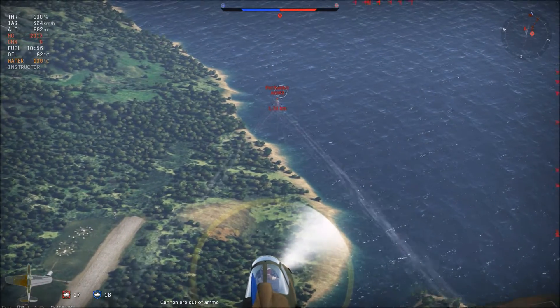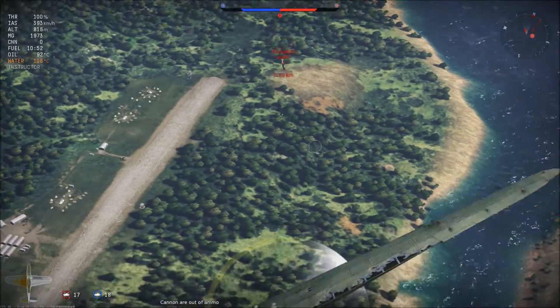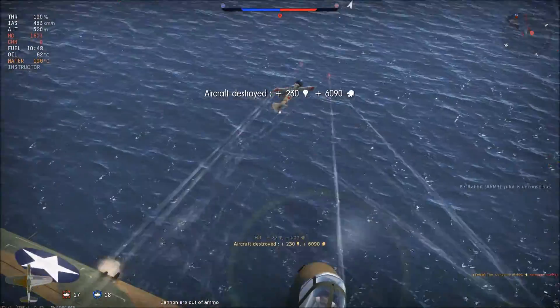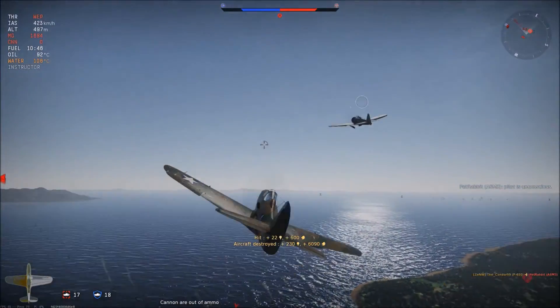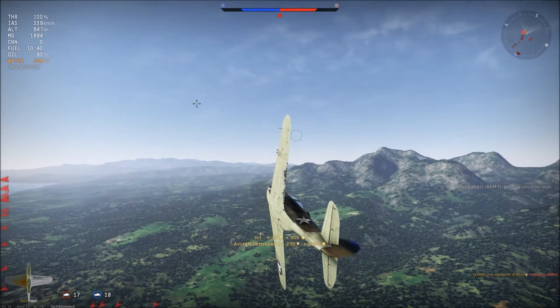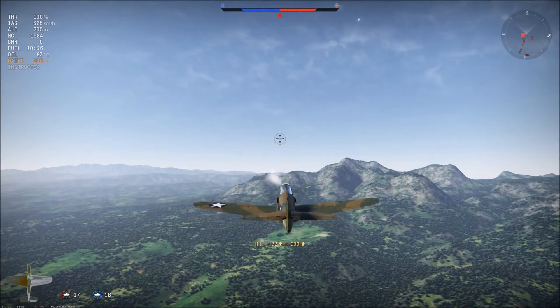Zeros close the distance surprisingly fast — that's the scariest thing when you're fighting them. I just hate having to turn with them. But once again he turns prematurely in the head-on, I manage to put more shots into him, pilot sniping him. That was my 5th kill of the battle — I managed to pull off a 1v5 clutch.